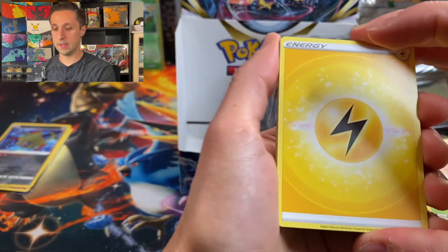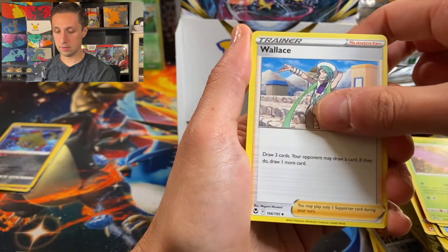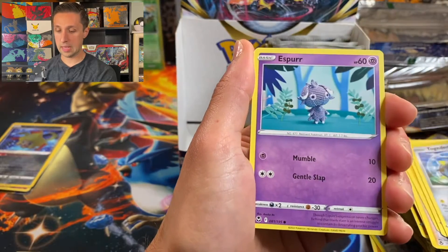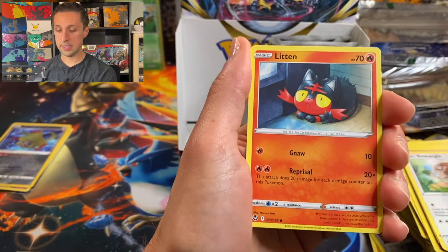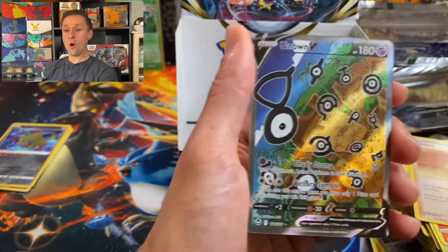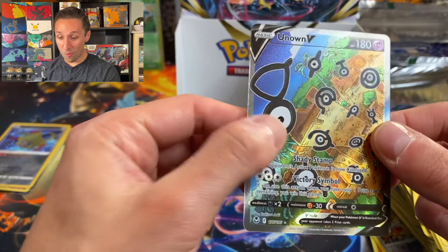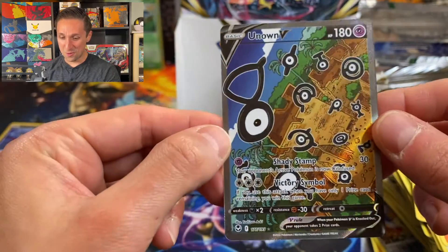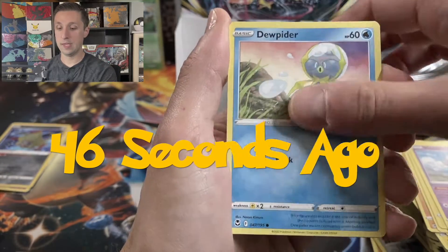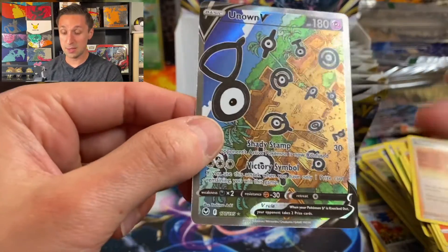I can feel it, we're going to get something in this pack. Lightning Energy, Venomoth, Wallace, Lantern, Stunvest, Togedemaru, Espurr, Smeargle, Litten. Let's see if my intuition was right. Brandon. And — oh, no way. Let's see. This is the Unknown alternate art. I literally was just talking about how I really like the Unknown V full art in this set, and it's going to be pretty hard to pull. And this is the card. I can't believe we pulled this. This is so awesome!